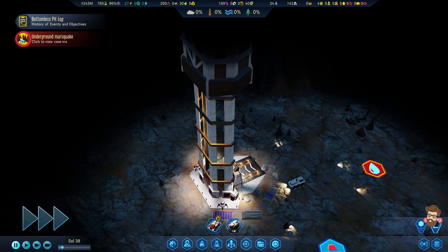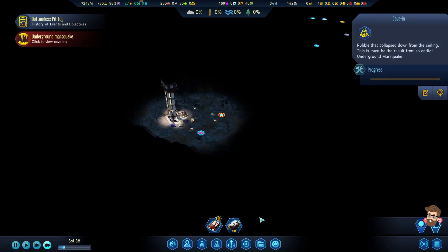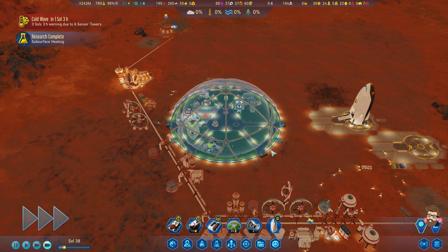What's going on downstairs? We had a cave-in in a spot where I can't even get to initially. Cold wave approaching. Today was a tough one - we lost a founder due to old age.